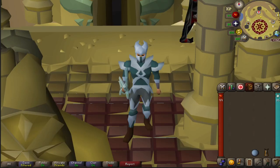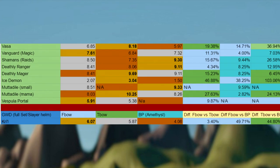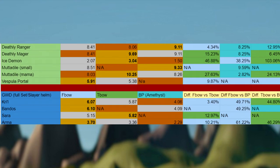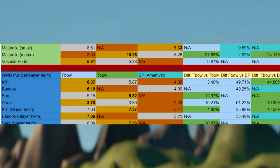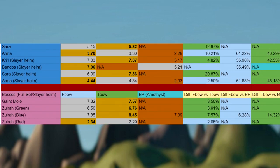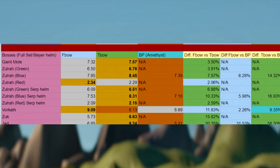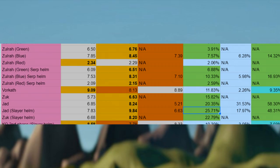So overall, where is the new Bow the best in slot? It is the best in slot at Skeletal Mystics, the Magic Vanguard, the Abyssal Portal in the Vespula Room, and Bandos. At Armadyl it's sort of the best in slot, but you're definitely going to be bringing Chins there most of the time. And the last certified best in slot is the Kalphite Queen during the second phase.